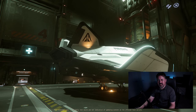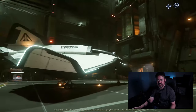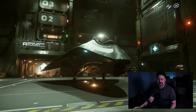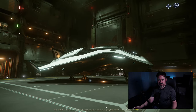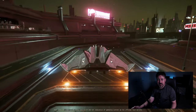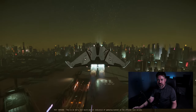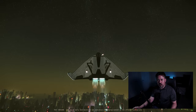The last thing I want to say about buying ships: you don't have to purchase anything beyond your initial pledge to access the PU. You don't have to spend any more real money — you can absolutely play with your starter ship. Wipes are getting few and far between lately, which is great news for a lot of people who don't have hundreds of dollars to spend on expensive digital spaceships.